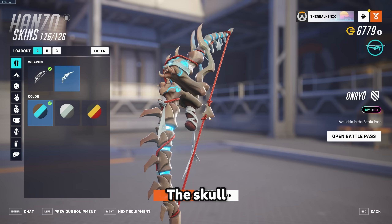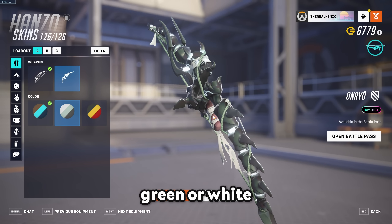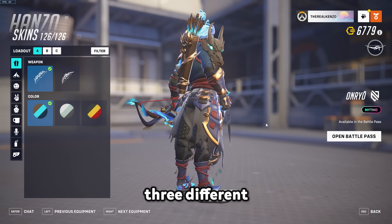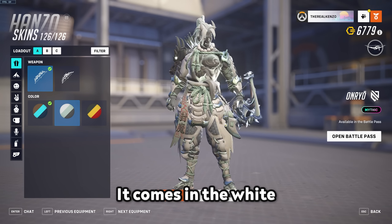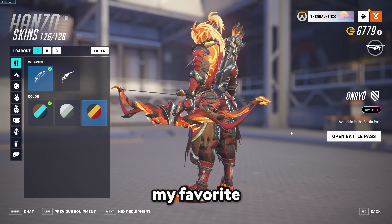Then there is the skull weapon - the skull one looks like this in blue, this in green or white, and this in red. The red one looks the coolest - look at the fire on the sides. The skin comes in three different colors as well: blue, which is the basic one, and the white-greenish one, and then the red one, which is my favorite.